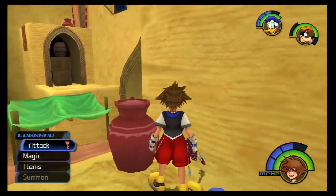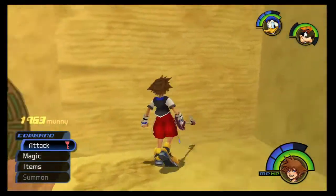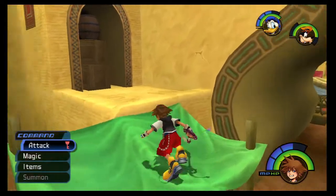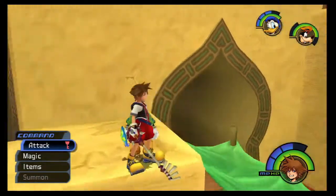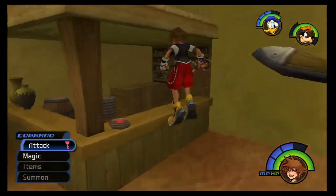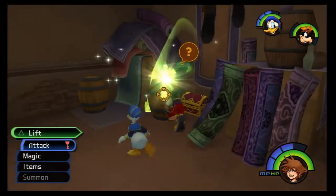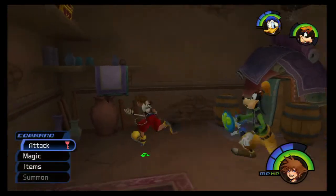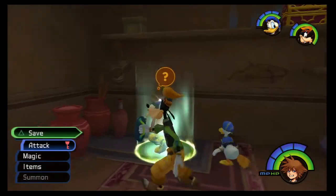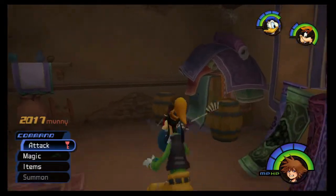I know there's a Pot Spider around here somewhere. I don't think we can get up here yet — we've got to come back later. We can't jump in there either, not that there's anything in there. Let's go in here, get this barrel out of the way, and grab this treasure chest — Mega Potion, very nice. We cannot use green trinities yet, so that's a shame. They do give a fair amount of money in this world, so not a bad world if you need to come and farm money.